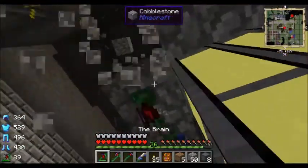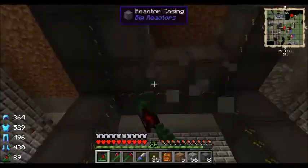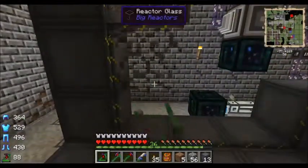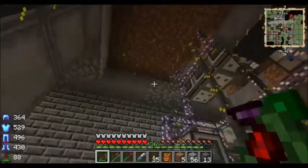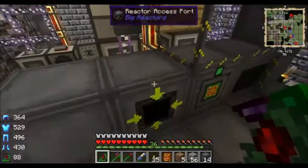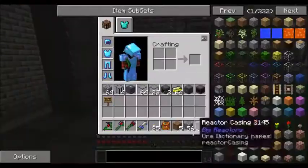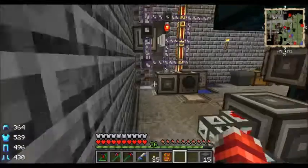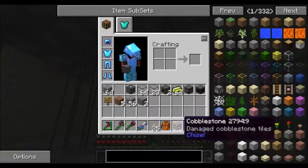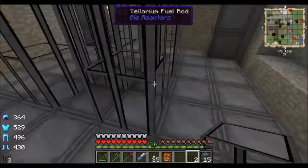We are going to use a different coolant system inside — it is not going to be redstone. Wow, I had way more fuel rods than I thought. This is also going to open up a lot more space in this basement so I might be able to organize things a lot better. We also need the access port, the power tap, and the controller. I've got something special planned for that sign. This will cap that guy off and we'll put these guys like so.